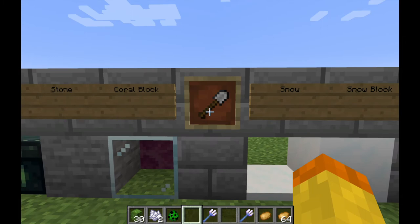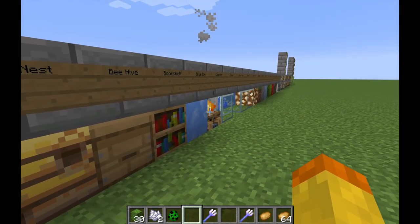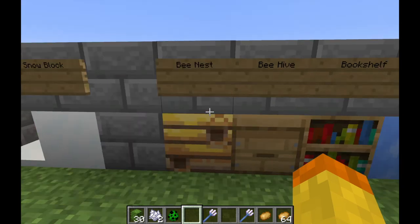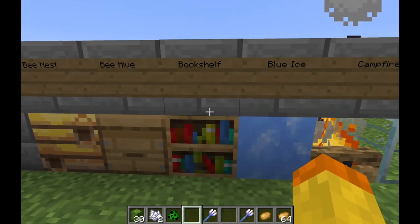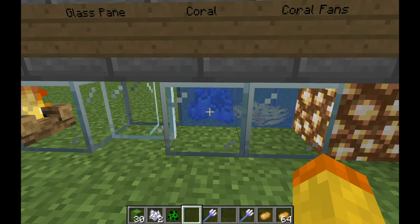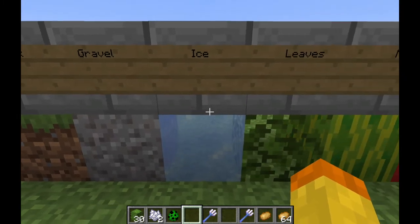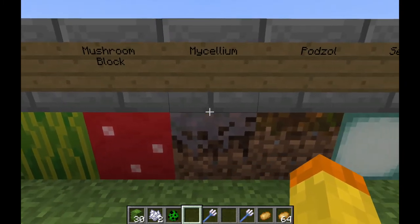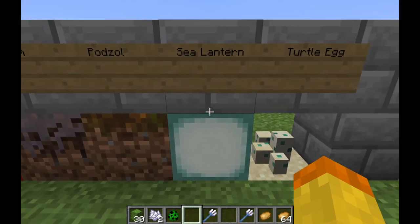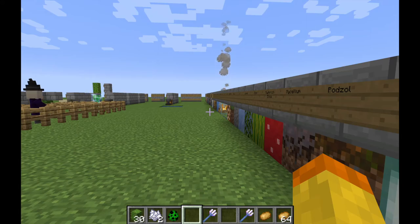The next one is shovels. Items where you need a shovel with Silk Touch — there are only two: snow and snow blocks. These are all of the items you can break with any item that has Silk Touch on it: bee's nest, beehives, bookshelves, blue ice, campfires, glass, glass panes, coral, coral fans, glowstone, grass blocks, gravel, ice, leaves, melon, mushroom blocks, mycelium, podsol, sea lanterns, and turtle eggs. There are a lot of items you can get by using Silk Touch instead of a normal pickaxe, shovel, or axe.